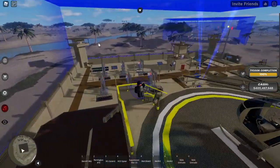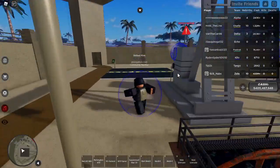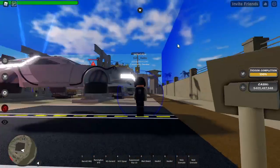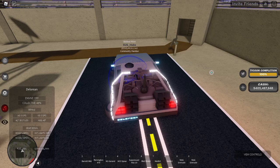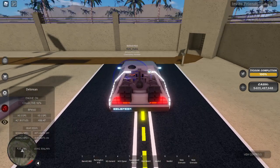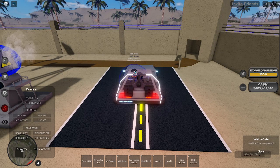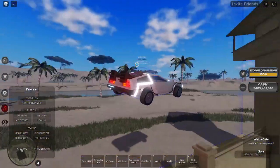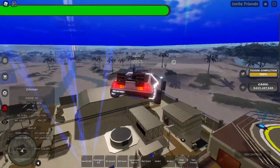I'm going to try the DeLorean. That thing lifts the quickest — it spins out the most but it lifts fast. The DeLorean is trusty, compact, and landable. It's meant to lift — it's a flying car. There we go, finally!